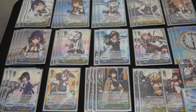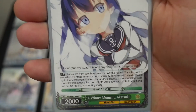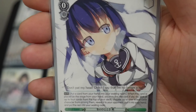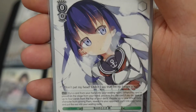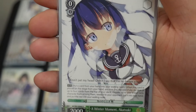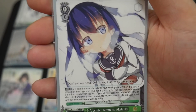The first card is Winter Moment Akatsuki, running at 4 copies. It has 1 auto effect: when this card is placed on stage from your hand, you can put a card from your hand into your waiting room. If you do, look at up to 4 cards from the top of your deck, choose up to 1 Fleet Girl character, add it to your hand, and put the rest into your waiting room. This card helps mill through your deck if you're low on climaxes, or if your climaxes are flooded in your hand, you can discard them to grab a better character.